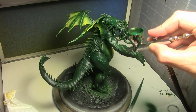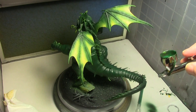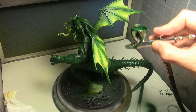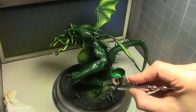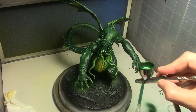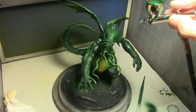Our second coat of green is Ammo by MIG Deep Green. It's a very intense green — I really like it. This is going on fairly lightly; I'm just trying to add a little bit of highlight and also just lighten up the green a little bit because it did come out a little too dark at this point. So it's kind of an overall even coat, leaving the darker color in the recesses for a little bit of shade.